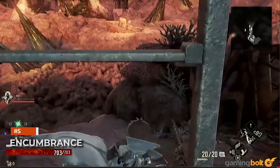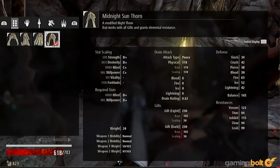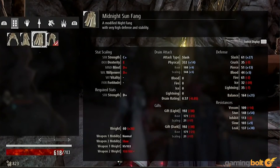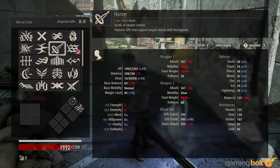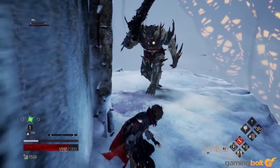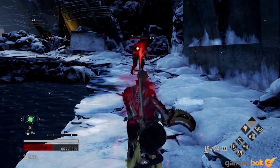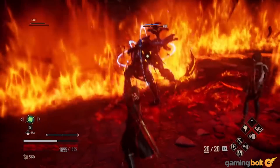Code Vein has an encumbrance mechanic, so if you're ever carrying too much weight, your mobility and stamina will be affected. However, do remember that your inventory doesn't actually count toward those weight limits. What does count is only the stuff you've got fully equipped, which means you don't have to be worried about having too many things in your inventory. If you want a cluttered inventory full of options for things that you may or may not need eventually, go ahead and fill it right up. Your sub-weapons also only count toward your encumbrance when they're drawn, which is super useful, as you can imagine.